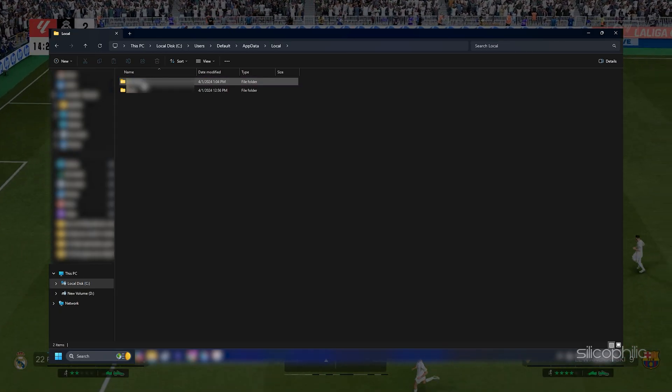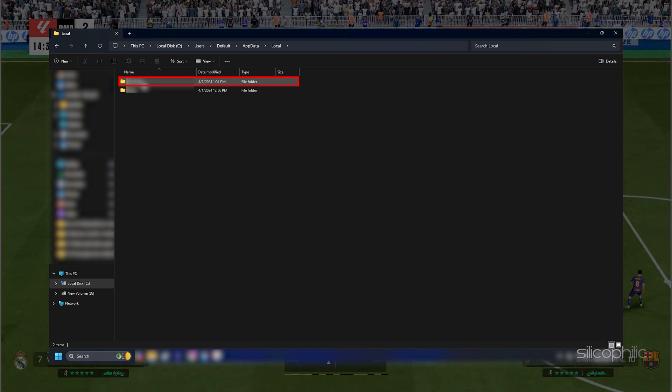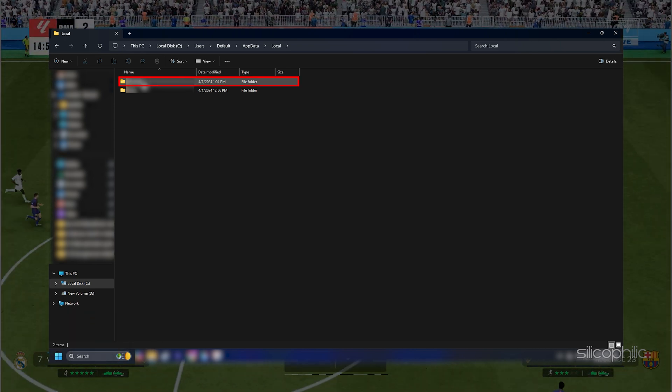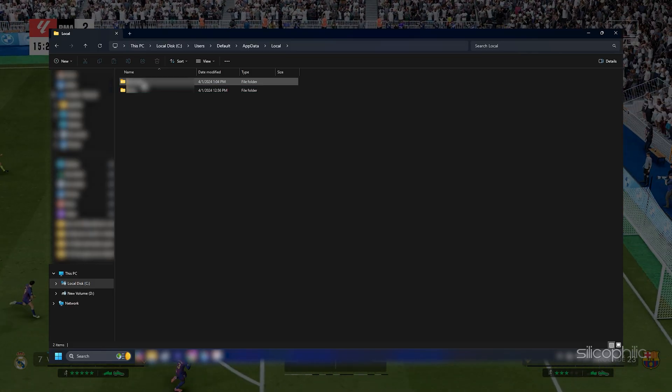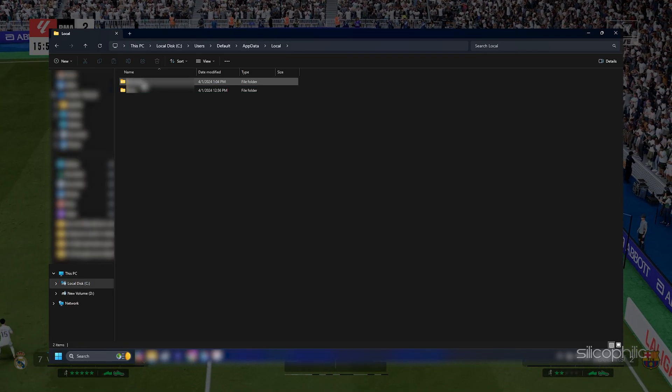Now open the EA Sports FC26 folder. Here you should find the Settings folder, which is your save game folder, and below that is the FC setup file, which is the config file. Open it with Notepad and edit as you wish.